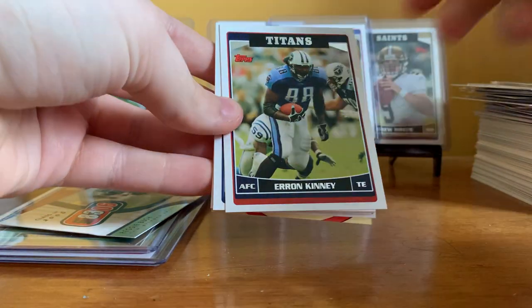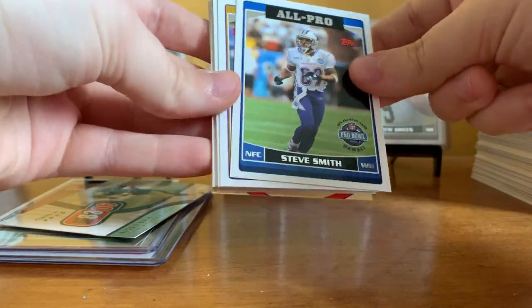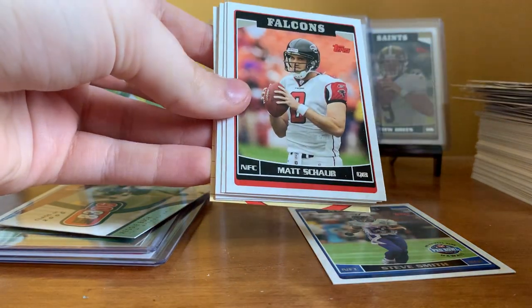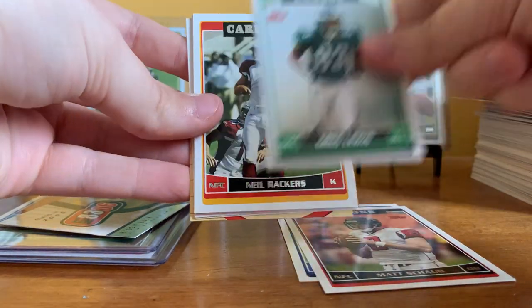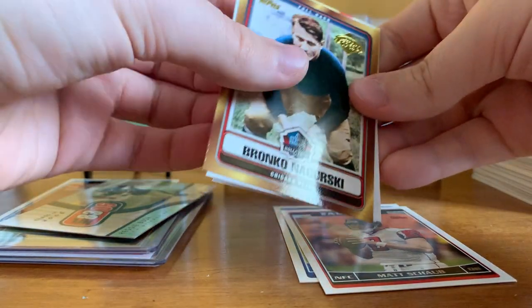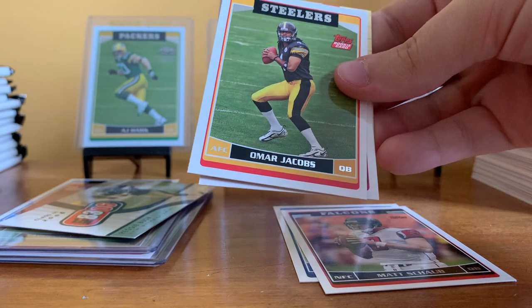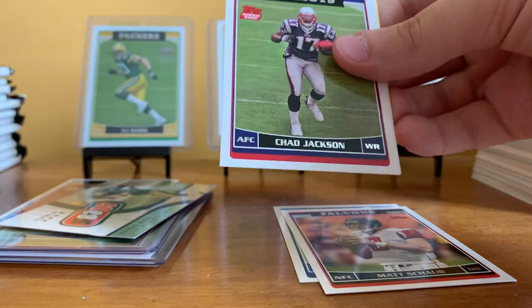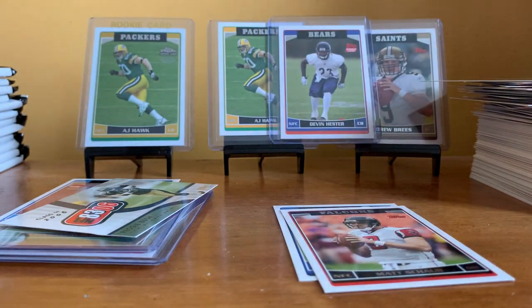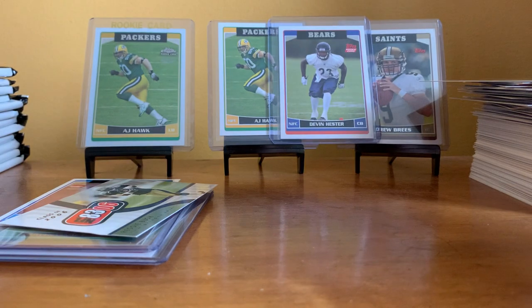Pack twenty-three: Deshaun Foster, Aaron Kinney, Steve Smith All-Pro, Mark Clayton on the Ravens, Jeremy Stevens, Matt Schaub, Greg Lewis, Neil Rackers, Bronco Nagurski Hall of Fame card, Omar Jacobs rookie, Chad Jackson rookie, and Bubba Franks.